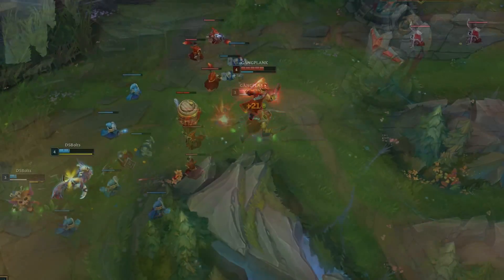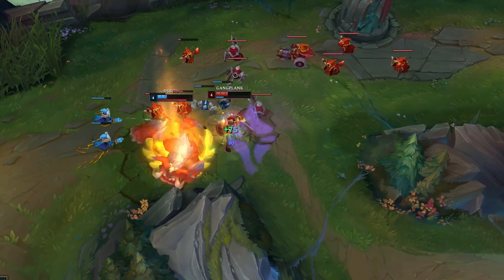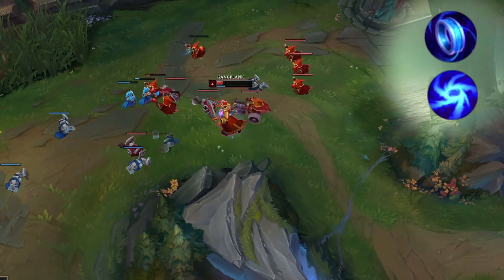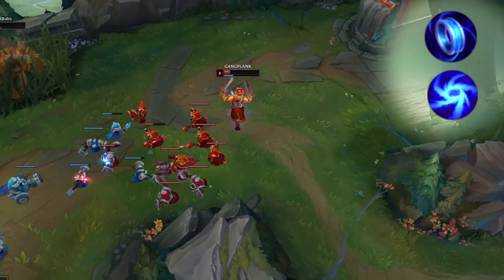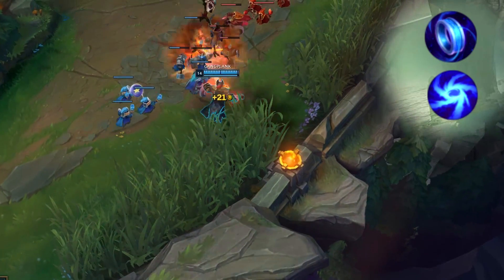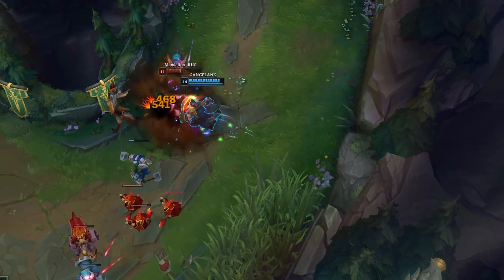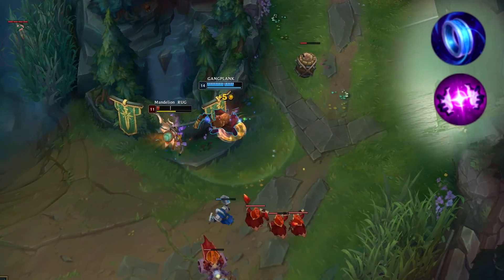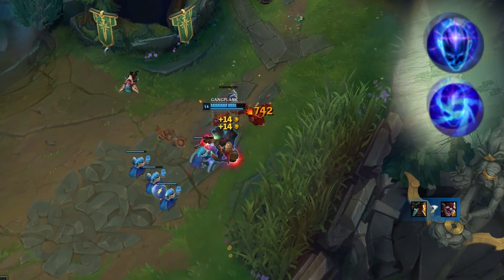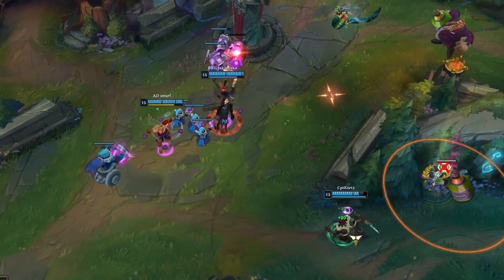Now let's talk about the possible secondary combinations. Sorcery is still the best secondary for Gangplank. The best variation so far is Mana Flow Band with Gathering Storm — it gives you the extra mana to help in lane and the scaling AD for late game. Mana Flow with Absolute Focus gives you an easier time in lane, while Transcendence with Gathering Storm is fully focused on the late game. This comes down to matchup and preference, so try them all out and see what you like most.